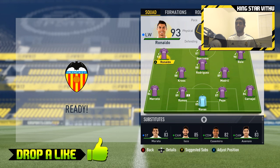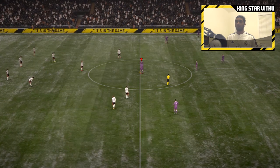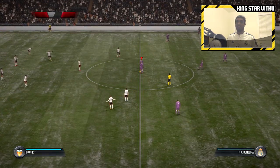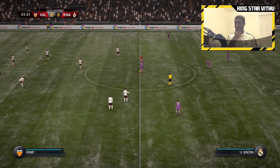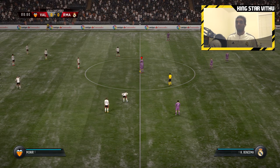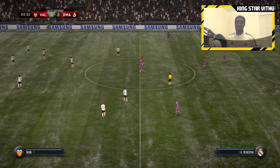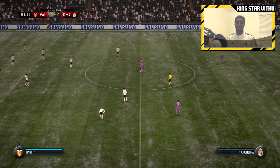For this game against Valencia I'm gonna go with my strongest lineup — BBC up front and the rest you guys already know. The bench will also remain the same. We're playing away at Valencia's stadium and it's snowing right now — our first match in the snow in this Real Madrid career mode on FIFA 17. Let's just hope we get three points.